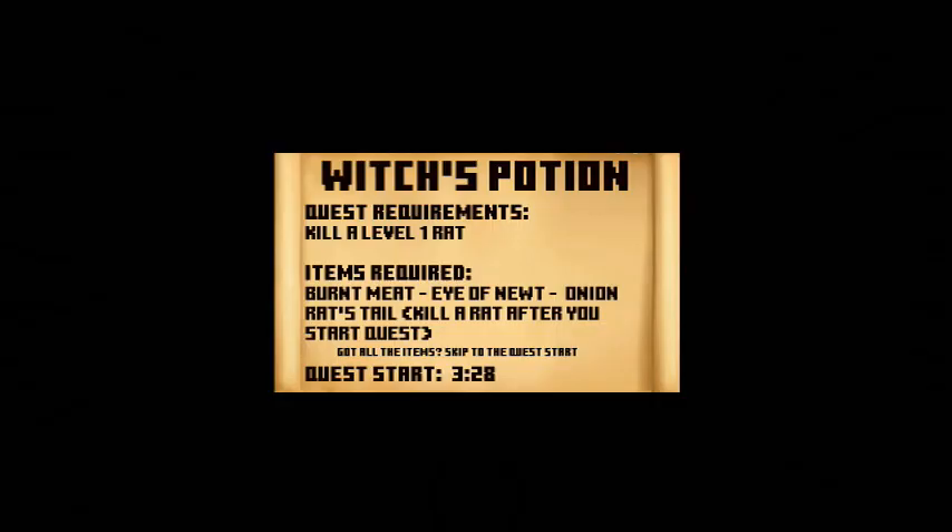Hey everyone, today we are doing the quest The Witch's Potion on MindScape. Quest requirements is just kill level one rat. Items required are one burnt meat, one eye of newt, one onion, and one rat's tail that you can only get when the quest is started.